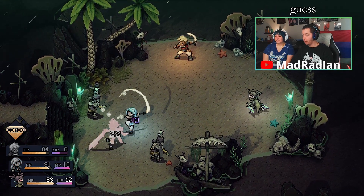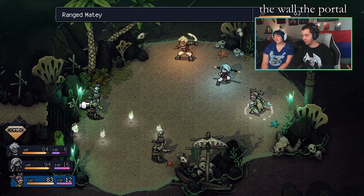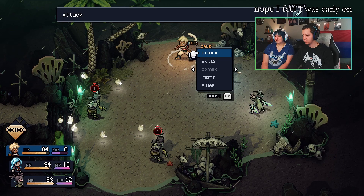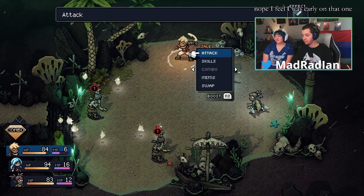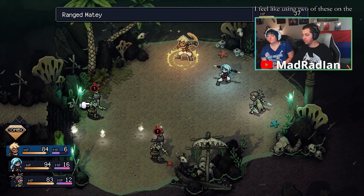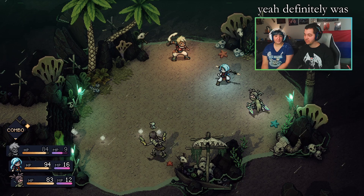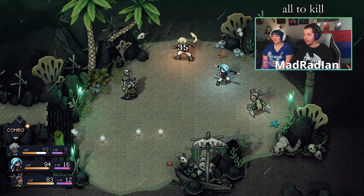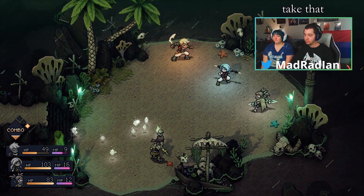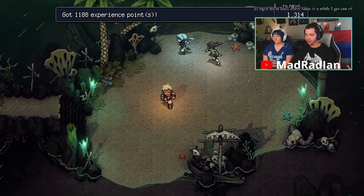Yeah, I guess. I mean, there wasn't much explanation as to the wall of portals and stuff. I feel I was early on that one. I feel like using two of these on this guy is overkill — it definitely was. Might not have even needed to use those at all to kill him, honestly. Take that. We're back — every once in a while I get out of rhythm with her, and then I figure it out again.